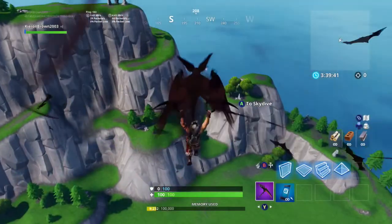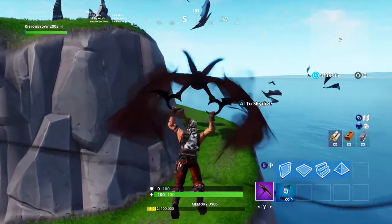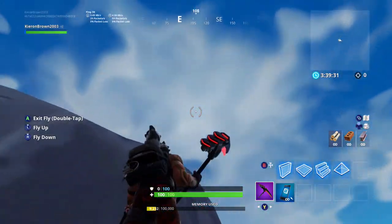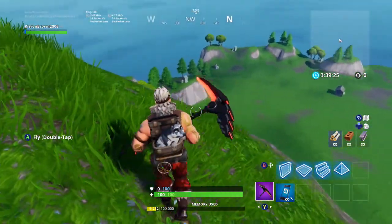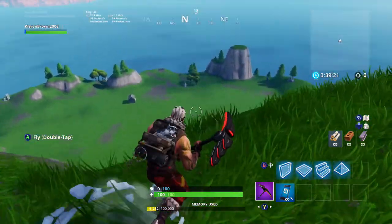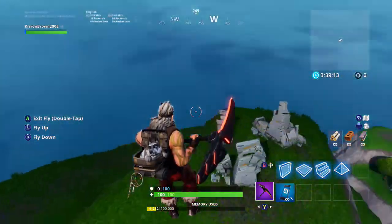I'm just going to skydive to the top of here to get an overview of the island. When you get up here you can go wherever you want. As it says, you can double-tap A to fly — so I can press A to fly off.